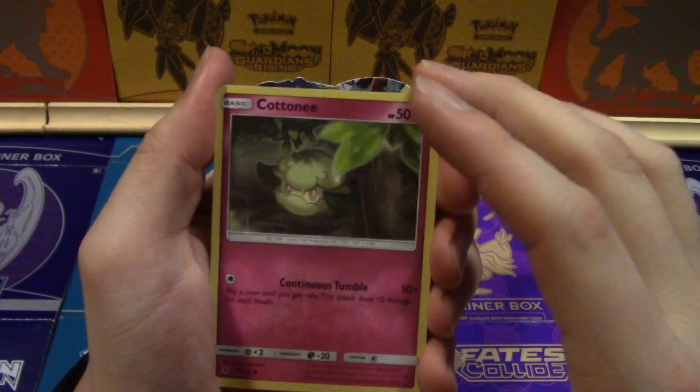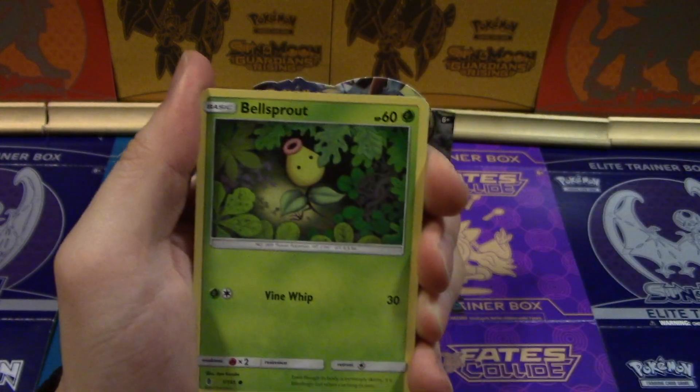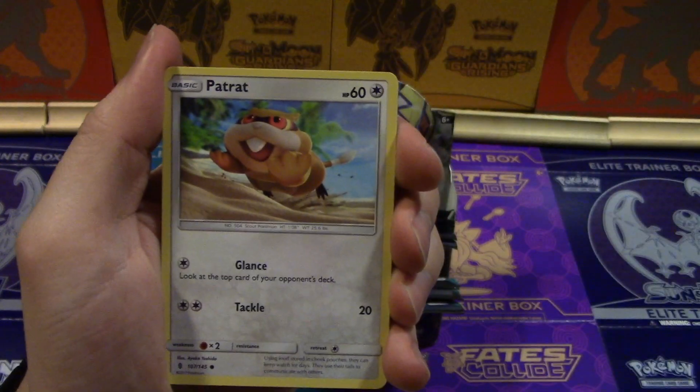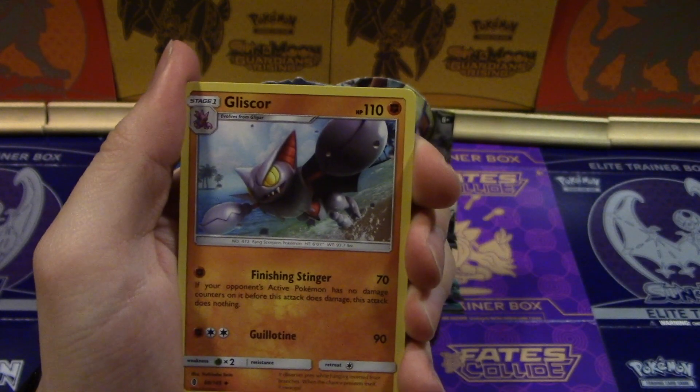A Cottonee, a Bellsprout, a Gligar, an Alolan Geodude, a Patrat, Fairy Energy, and a Gliscor.